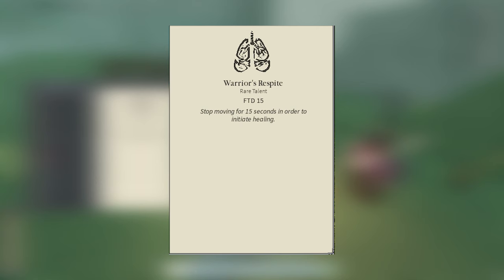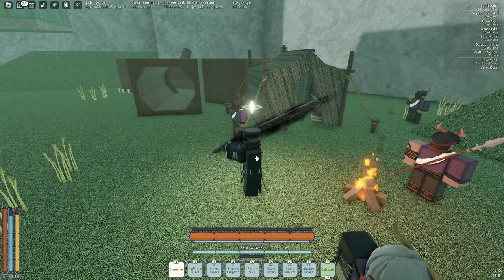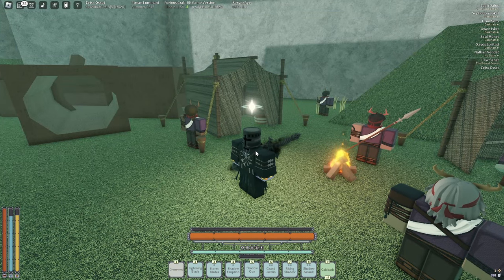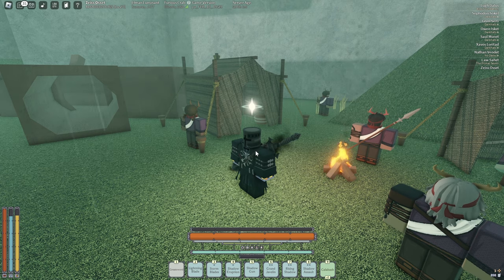Another good talent is Warrior's Respite — it requires 15 Fortitude, so if you get Exoskeleton you'll most likely get this too. It makes it so you can heal while standing still. If you stand still for around 15 seconds it heals you over time. It also works in the Depths, so if you don't have Graceful Flame down there you can use Warrior's Respite to heal.